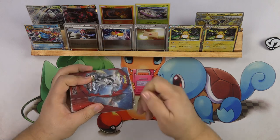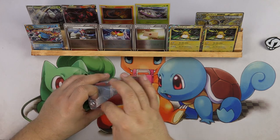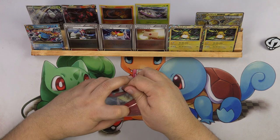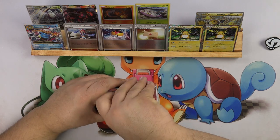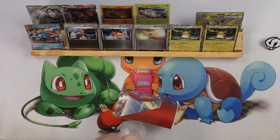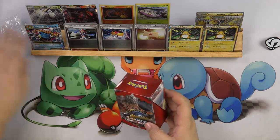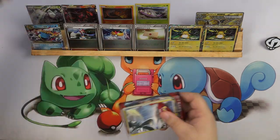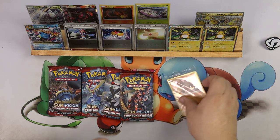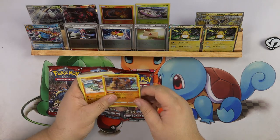It's this pre-release box. Slippery hands - and then I cut my nails, this is terrible. There we go. So inside a pre-release kit, if you're not familiar, you get four packs and an evolutionary pack, which is nice because I got a Regirock. And let's see what deck I got - I got the Regirock.